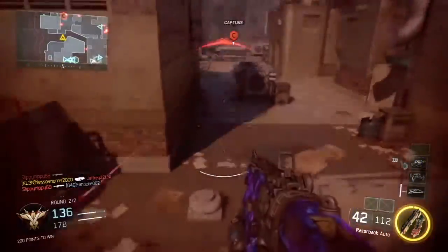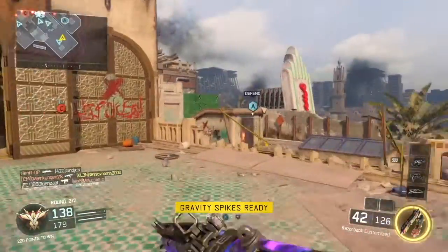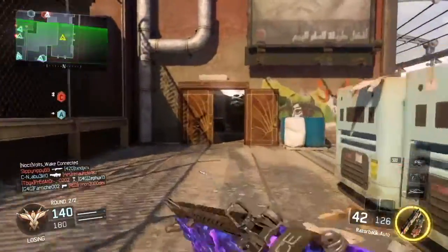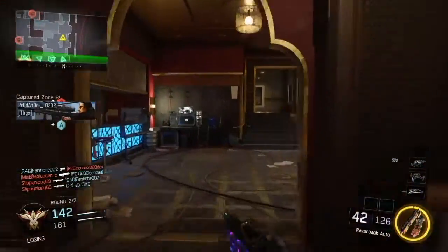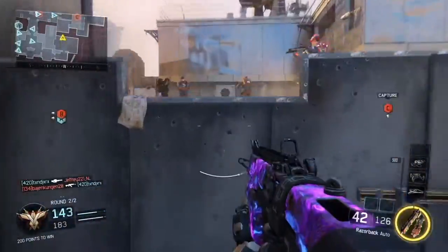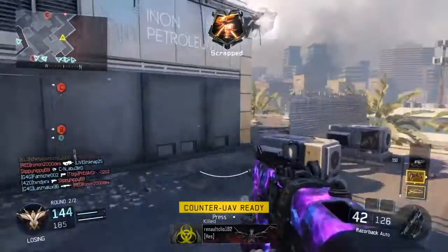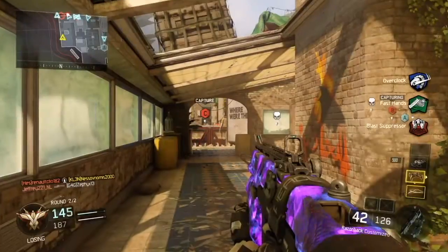For strategy, you want to flank a lot — get into the enemy spawn, catch them off guard, and put gravity spikes in the ground. One important tip: don't slam your gravity spikes as soon as you see just one person. You don't get gravity spikes often enough for a single kill. You want at least a double kill, a triple, or a quad. A single kill isn't enough.